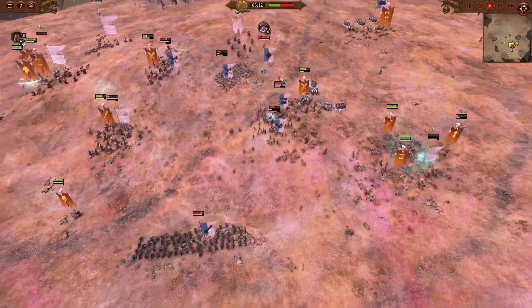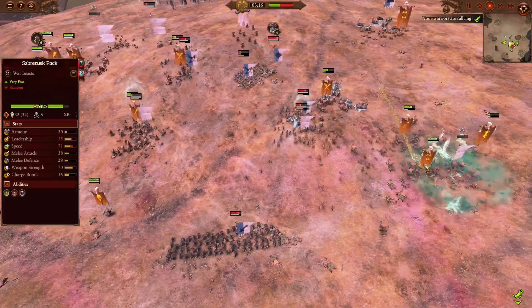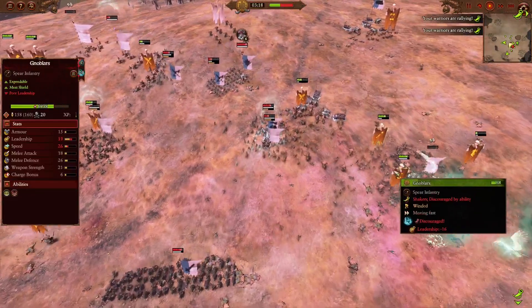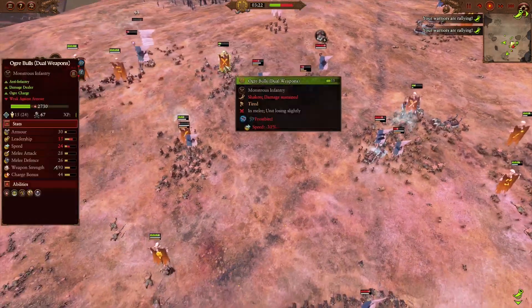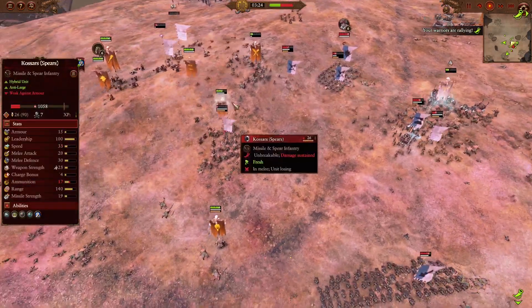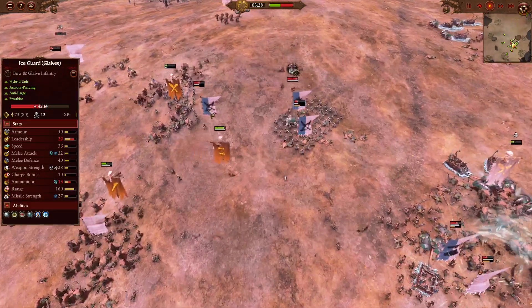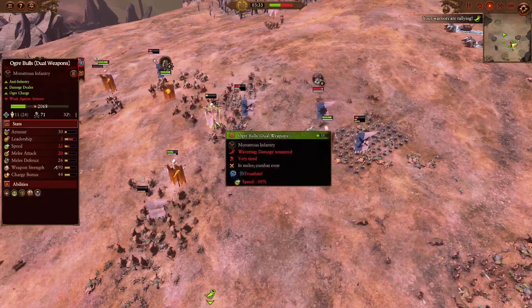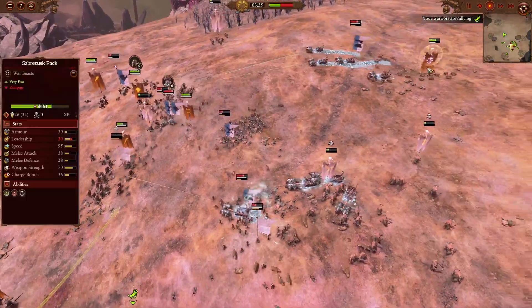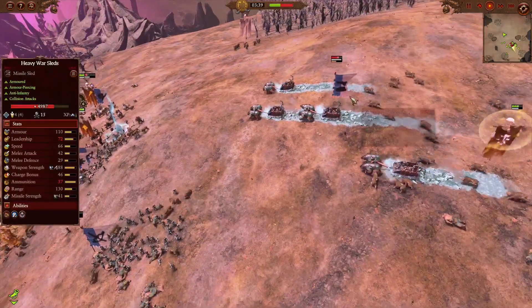On the right flank, we have successfully broken through some of the frontline units — the Kossar Spears being crushed by a combination of Sabertusk pack as well as the Gnoblers. I have more Ogre Bulls with dual weapons charging into the back, shutting down the Ice Guard with glaives — despite their anti-large attacks and decent melee stats, they will still be taking massive damage thanks to the Ogre Bulls' anti-infantry attacks. At the back, the heavy war sleds are being tied down and distracted by the Sabertusk packs.